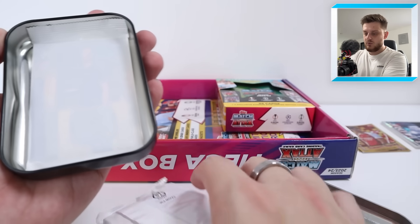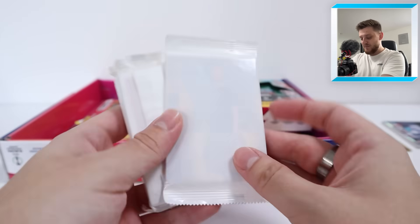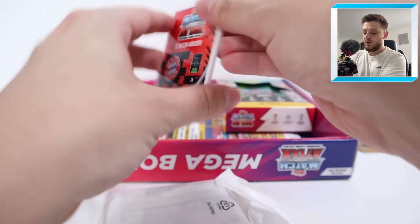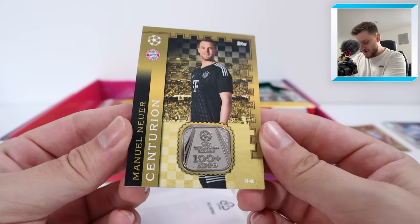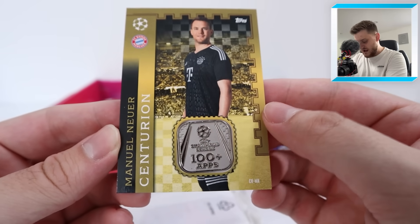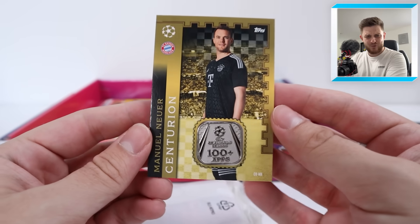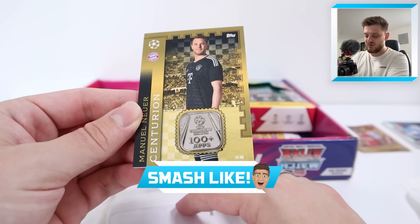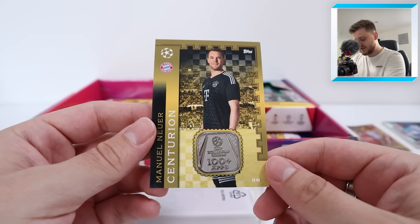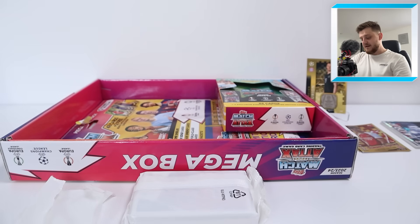We've got a relic - what an absolute beauty of a Mega Box! We've got ourselves a relic card. I thought I saw Manuel Neuer through the seal - that's incredible. Manuel Neuer Centurion relic card. That looks so nice, and this is the first time I've hit one of these relics. 100 plus apps to signify Centurion in the Champions League - it's a really nice thick card. What a pull! I think it's one in 20 tins, so that is an incredible hit. Hopefully we can get a relic in the Mega Tin as well.